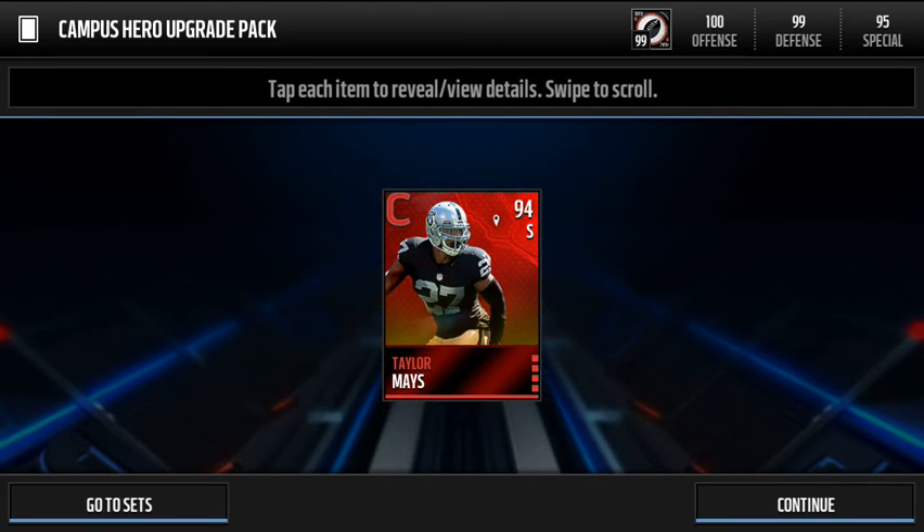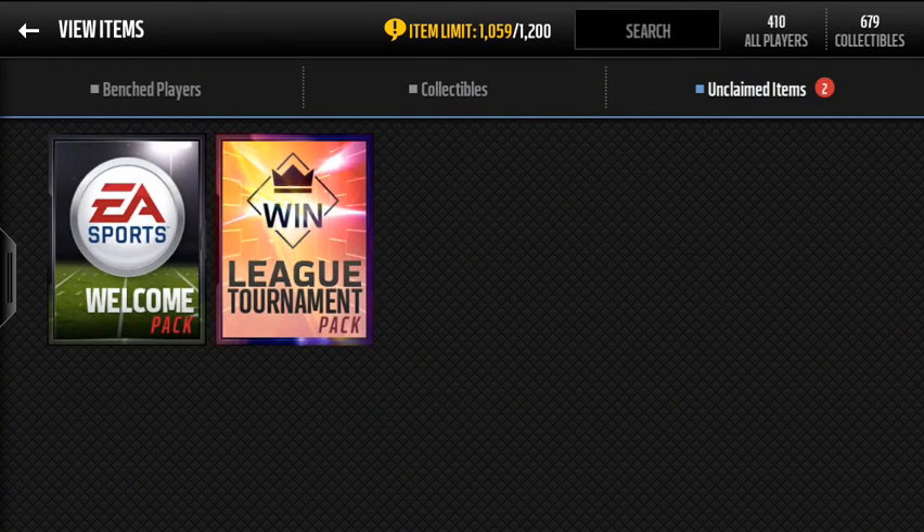We pulled an elite! We pulled an elite — Taylor Mays, 94 overall safety, let's go! I didn't even know he was in the — oh my god, that's a sick pull!